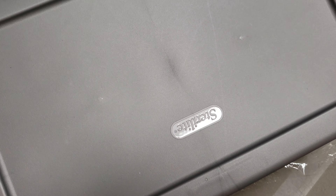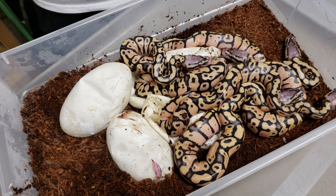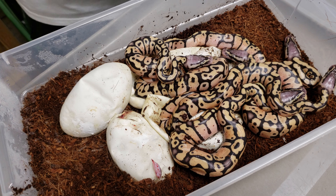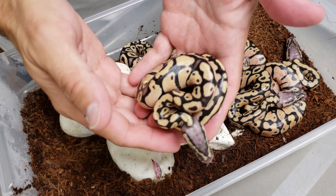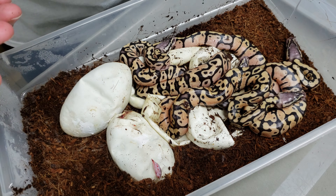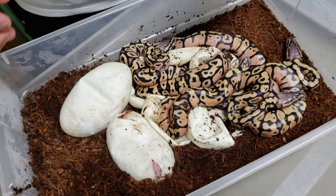Let's see what we got — a bunch are coming out already, and yeah, super pastel it is. Looks like we got a whole bin of pastel vanillas, beautiful snakes. This one has not pipped, so that's kind of weird — cut that one open.